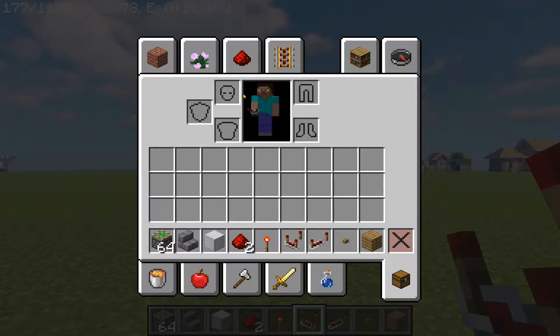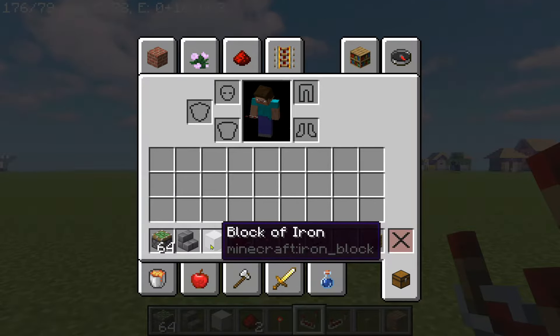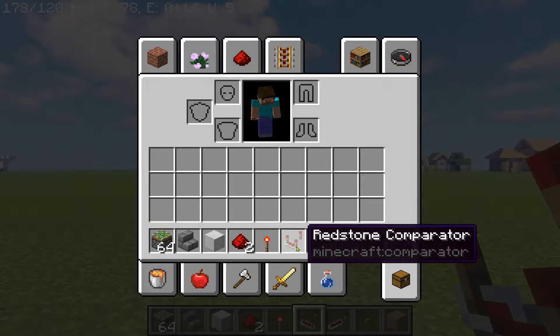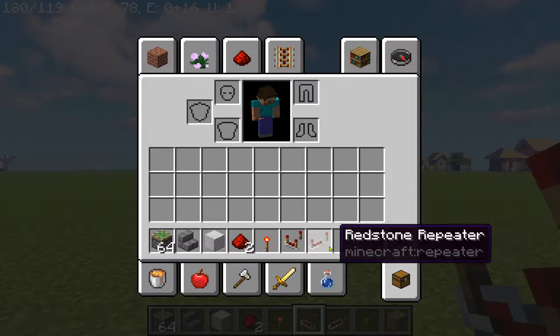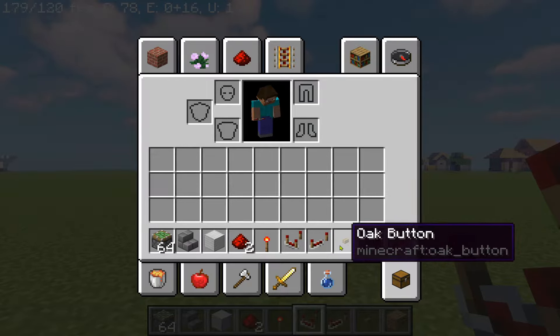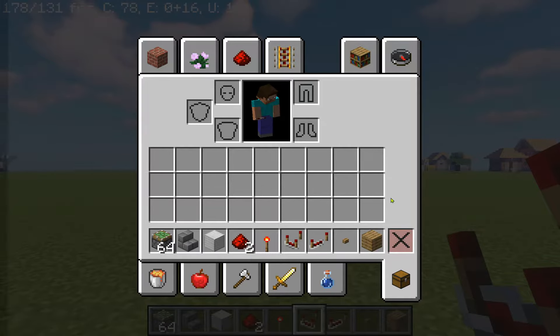What you're going to be needing for this video is a sticky piston, stone brick stairs or stairs of your choice, block of iron, redstone dust, a redstone torch, redstone repeater, oak button, and oak planks. The button can be your choice. I'm using oak planks because it completely matches with the oak button, and that's always a good thing if you can camouflage buttons, because, again, this is a secret entrance — but this is all up to you.